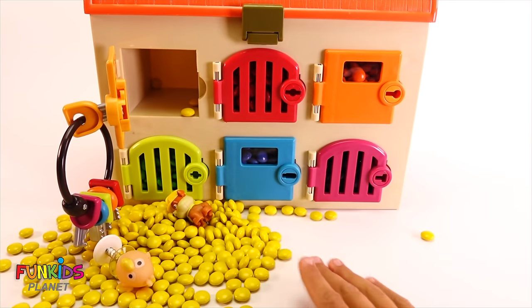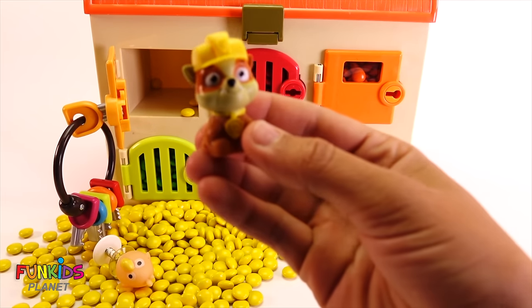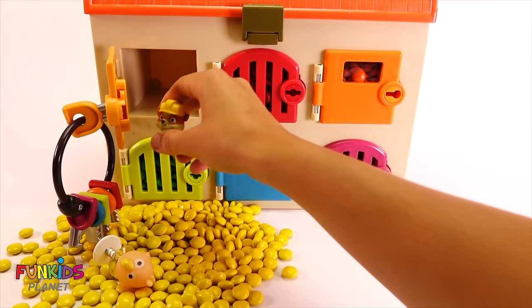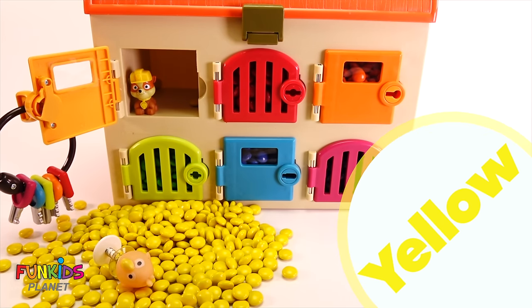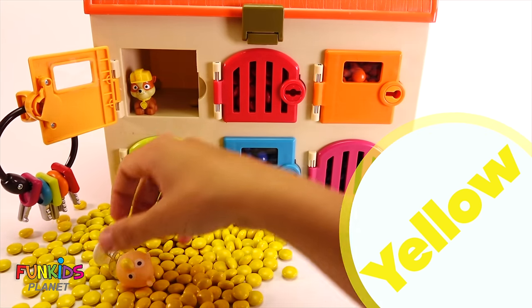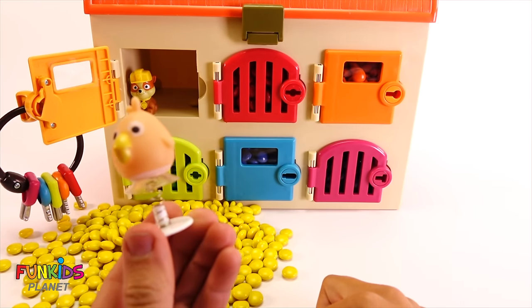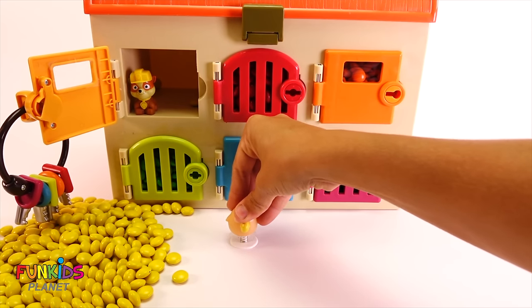Whoa! Oh my goodness, and look who fell out — it's Rubble from Paw Patrol! Rubble loves the color yellow, so that's why he was in with all the yellow M&Ms. Look what else we got — we got this funny little bird dude. Look, he's a popper! Let's go ahead and pop him up.